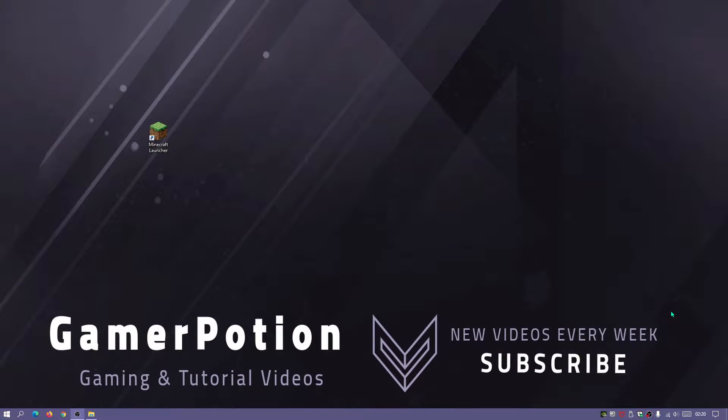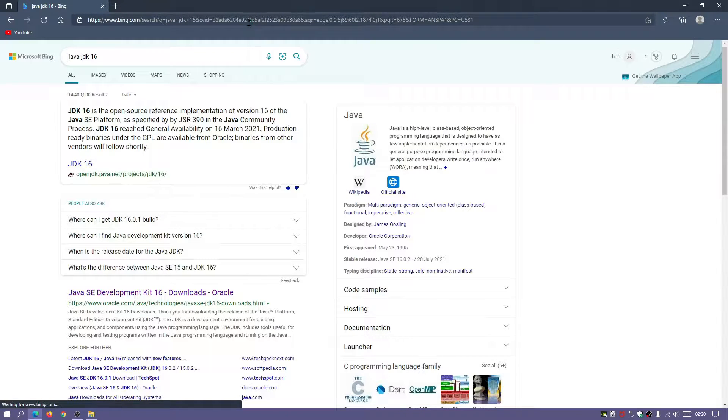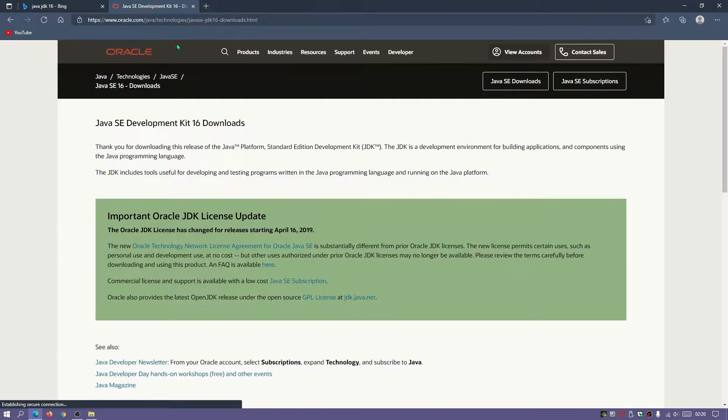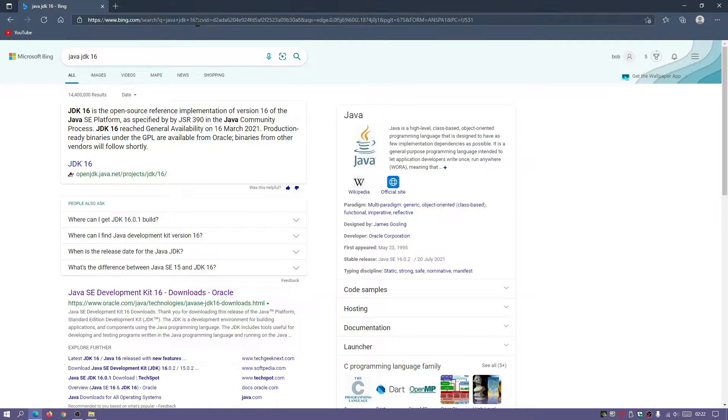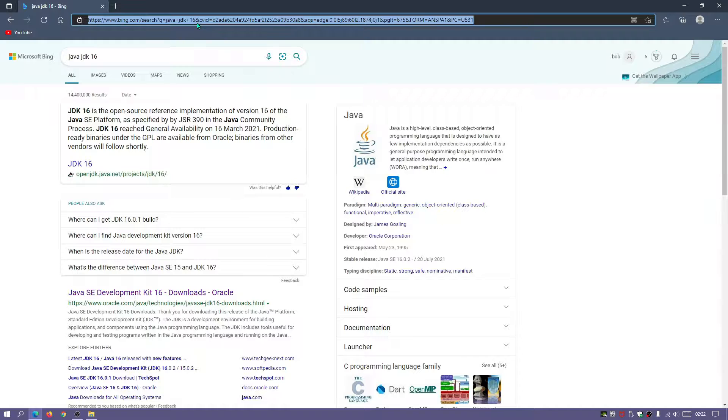The first thing we need to make sure is that we have the latest version of Java installed, because we need that to open the Fabric installer. We can use a Windows-based installer since the Fabric creators have given us that option, but for those not comfortable with that or not on Windows, you'd use the jar installer. Open your browser and search for Java JDK 16, then download the Java JDK file from oracle.com — I'll leave a link in the description. Download the Windows x64 installer, tick the box, and start the download.